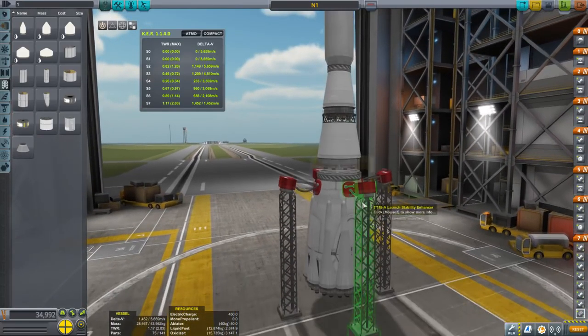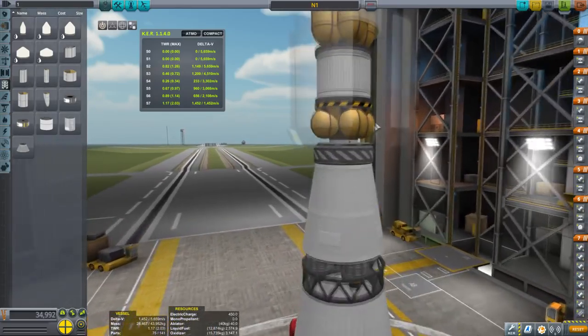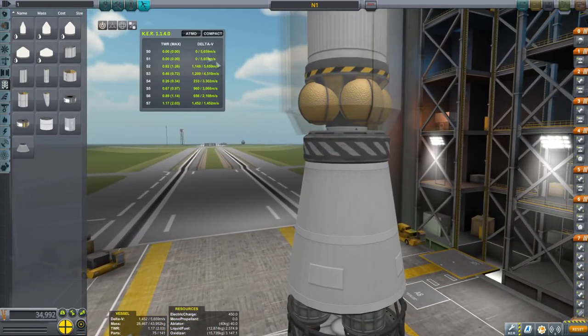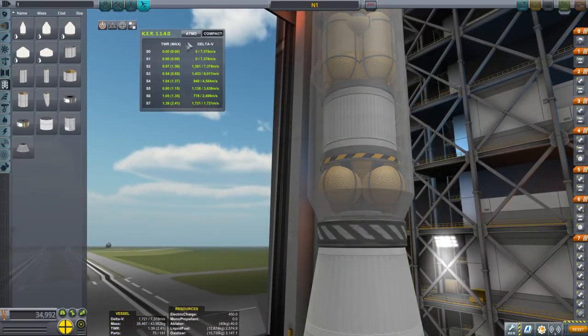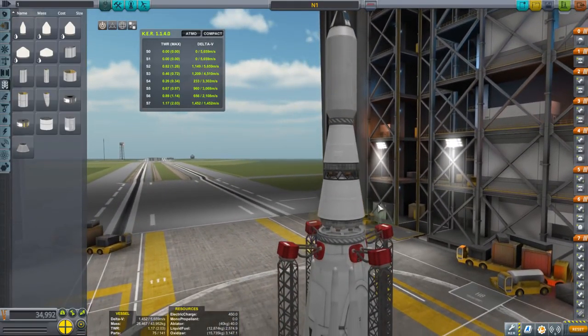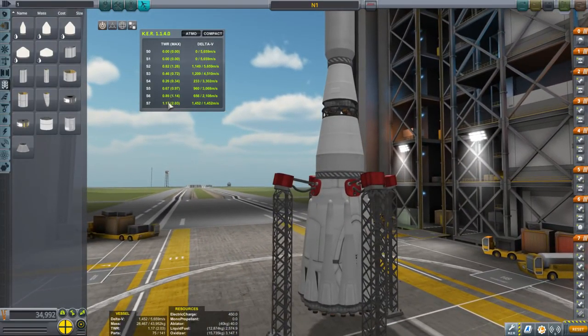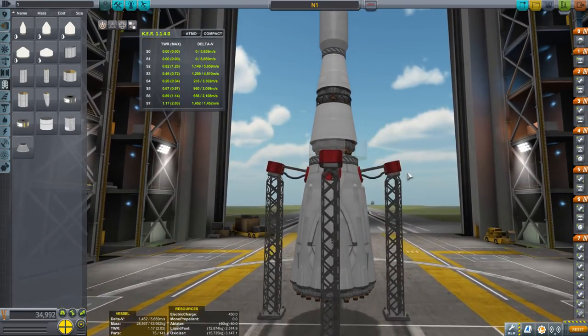It's basically spark engines all the way except for the block D equivalent, which is right here. This is the atmo stats and then this is the vacuum stats. This is the stage that's supposed to get us to the moon, and that one uses a Terrier engine. The rest is all sparks, and unfortunately, really bad thrust to weight ratio. So it's going to be a little bit tough here to try and get this to orbit.